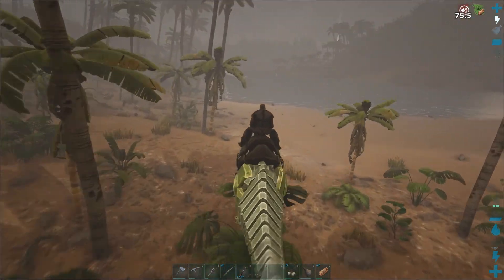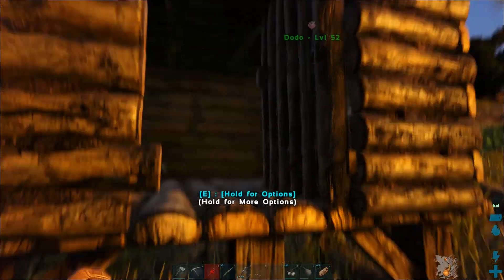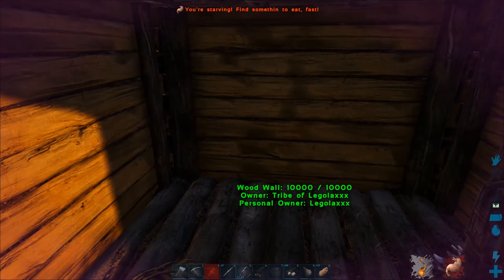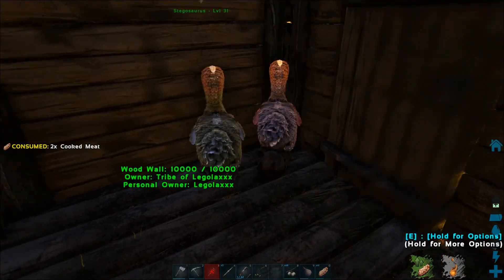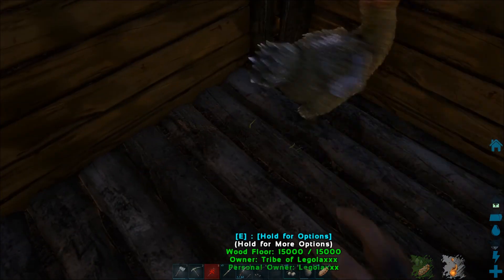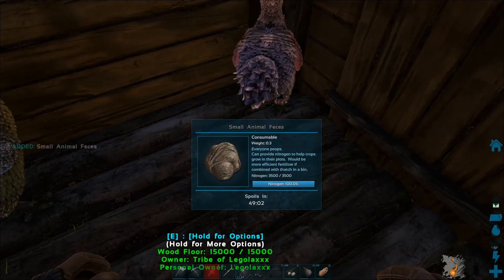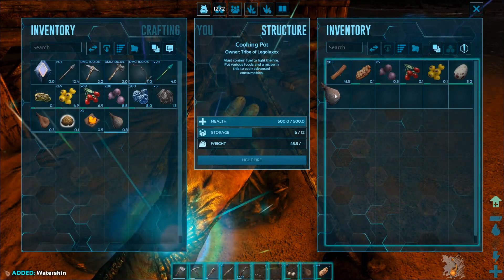We are going to go home right now. Now we are here at home and I built this small house where I have my dodos — those two. And they, of course, they are making some mess, but also they create these eggs that you can see here.